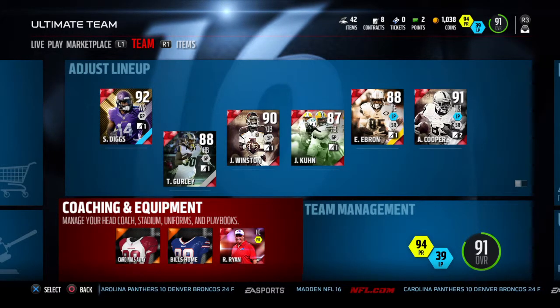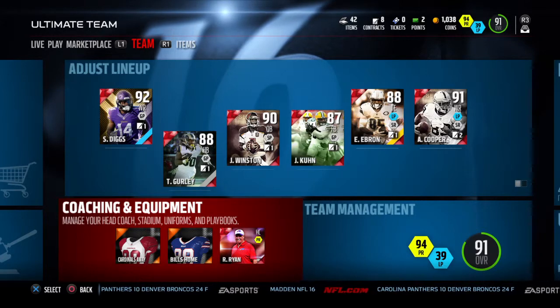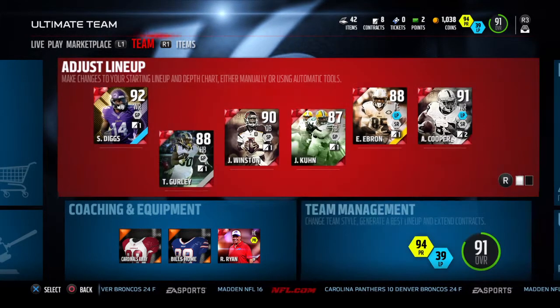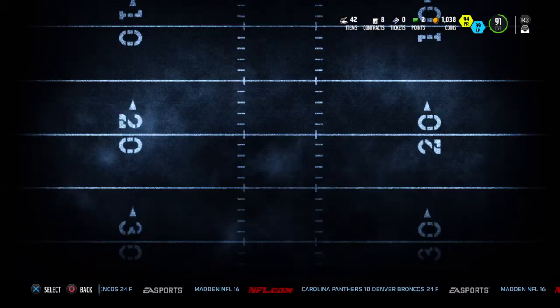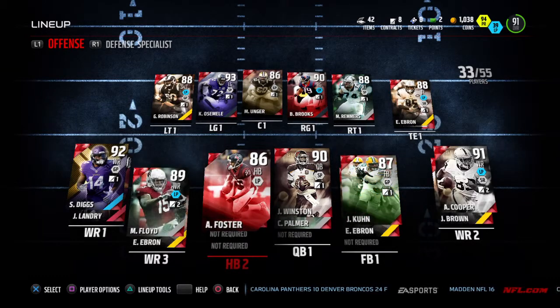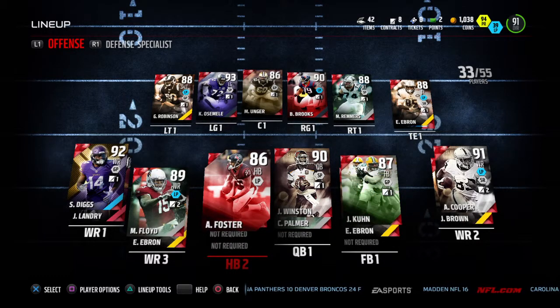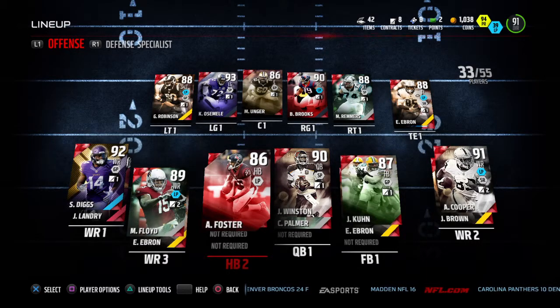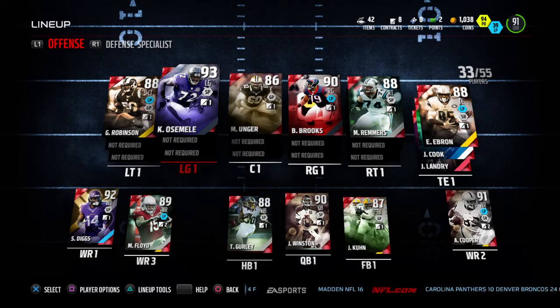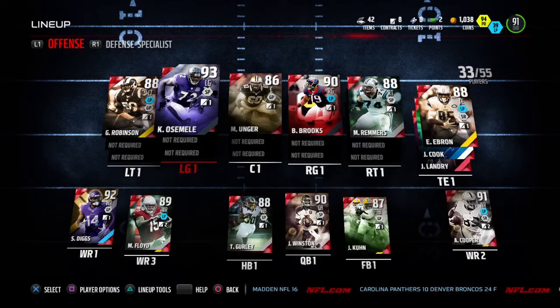Down here we have pass rush Rex Ryan. I was doing his set, and we have a 91 overall with a 94 pass rush. You'll see how we got to that 94 pass rush in a second. The offense hasn't really changed — I did get a backup. I had to get Aaron Foster because I also did the long pass set. And I got the New England coach, but I'm not going to use him.